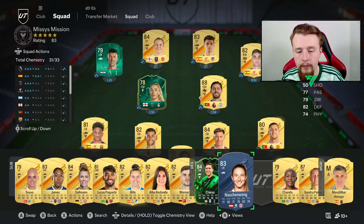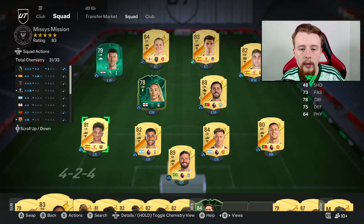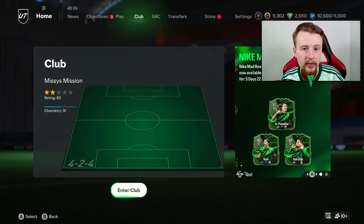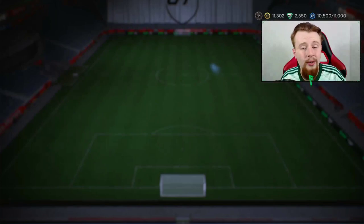Obviously we packed Verne yesterday as well, so he's coming off the bench for us quite a lot. Maybe do we try Lauren James as a striker? I think whilst this team is doing well for us, we have one more game to try and get into Division 8. Without further ado, we are going to go and use Missy Bo Kearns — one more win will give us Division 8. Let's go see if we can get that win.